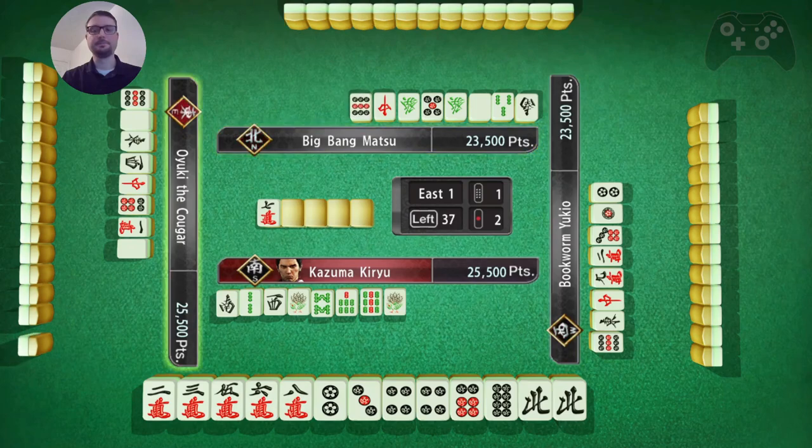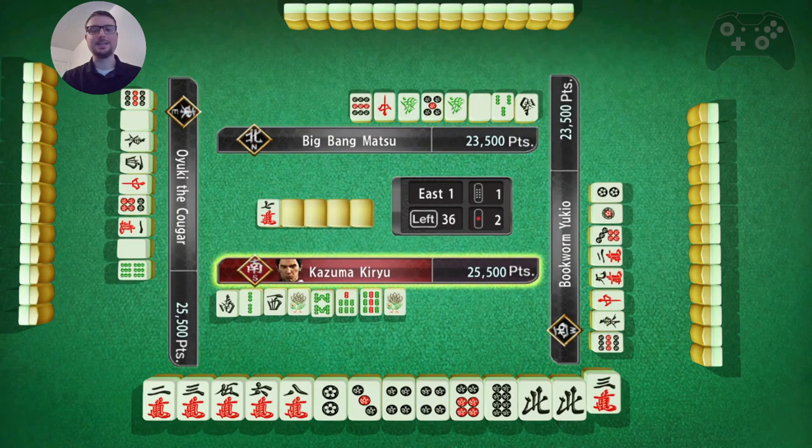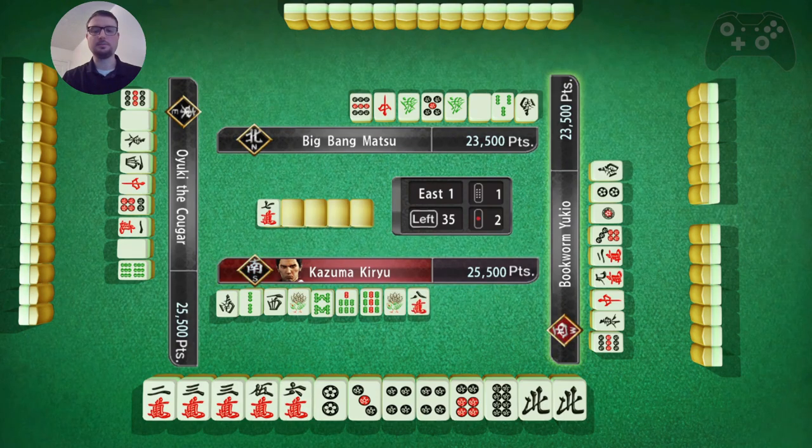I might have held on to that 8 character too long. It is Dora, so it is enticing, but yeah - I think I held on to it too long.